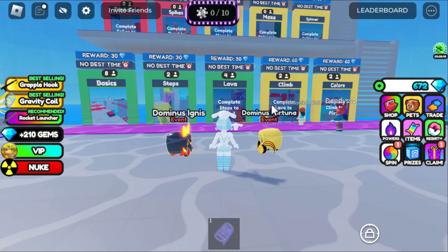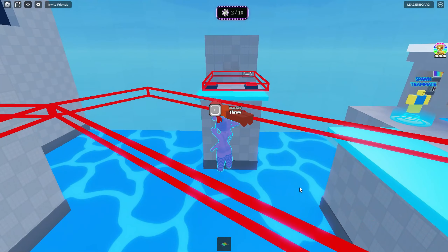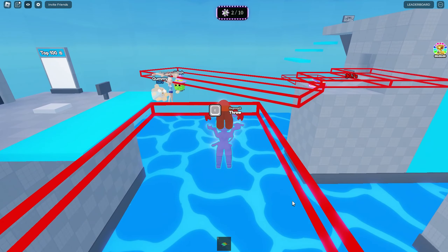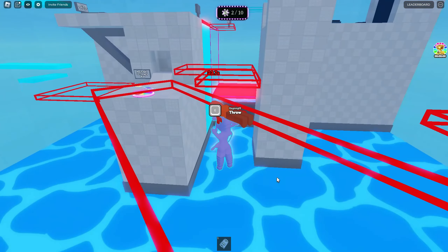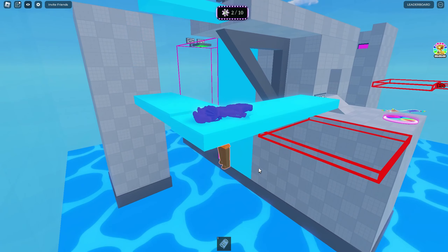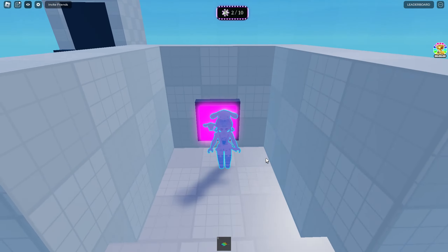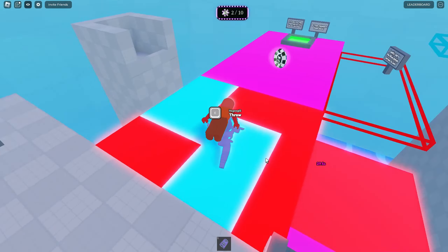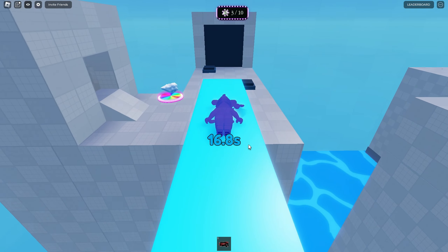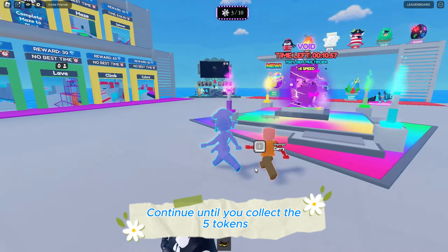You need a friend to play this game. You and your teammate will be assigned one color each by the game. You can only walk over places that have your color. Your teammate should carry you or throw you if it's not your color. Don't forget to take the token after each round. Continue until you collect all five tokens.